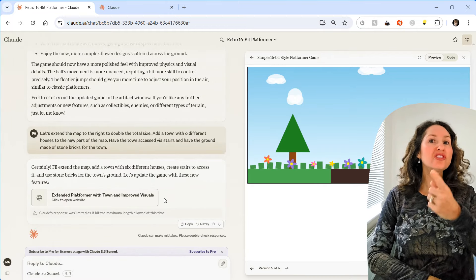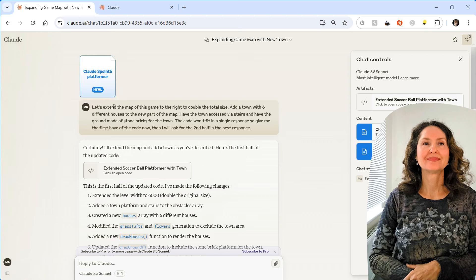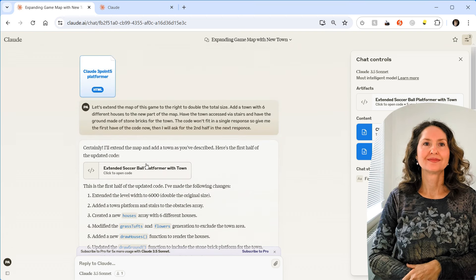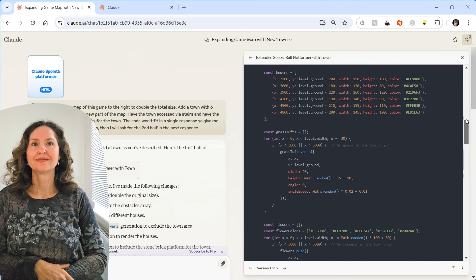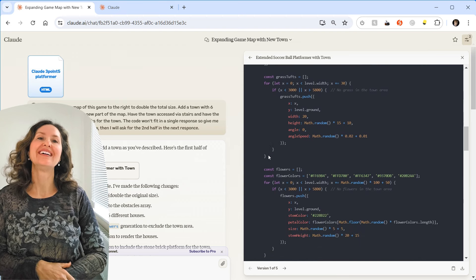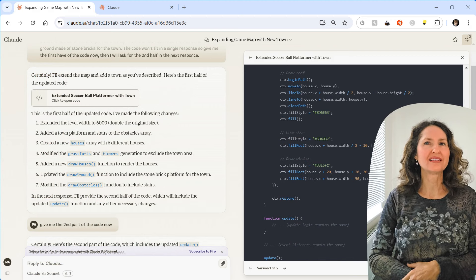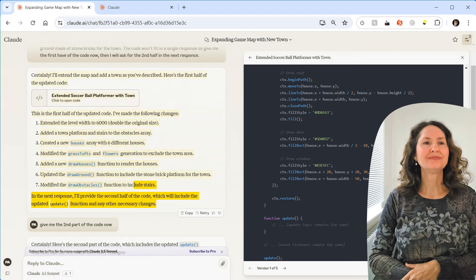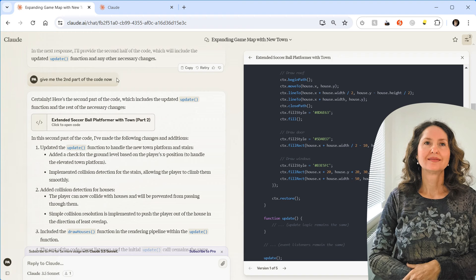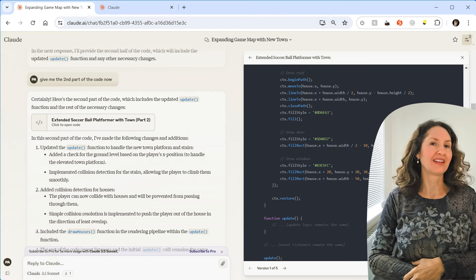The host copied and pasted the code and started a new chat. Said: extend the map of this game — give it to me in two halves since it won't fit in a single response. Look at how complex this code already is: drawing every house, the boulders, trees, flowers, clouds. You can't give it all at once because per response it can only say so much, and it reached the limit.